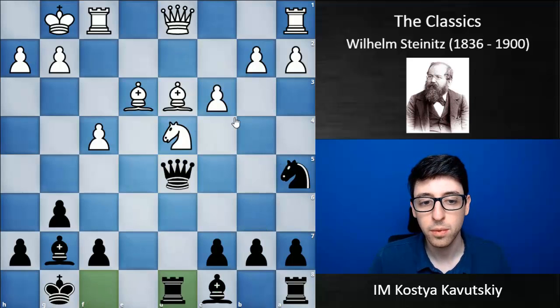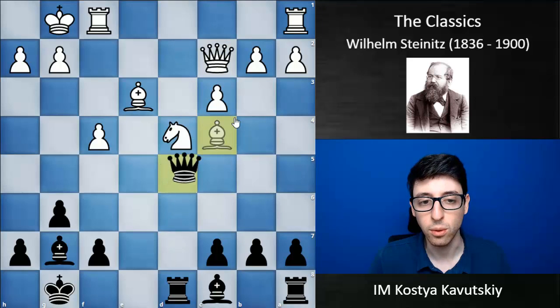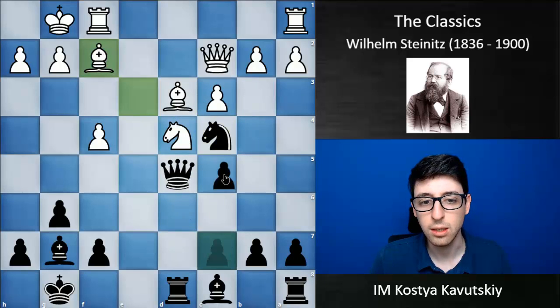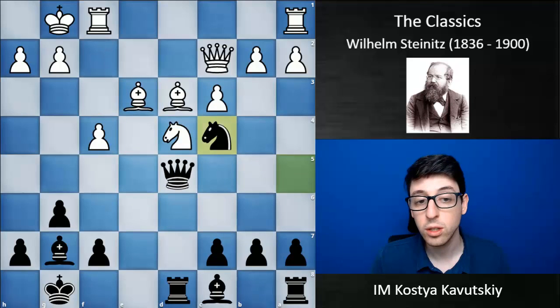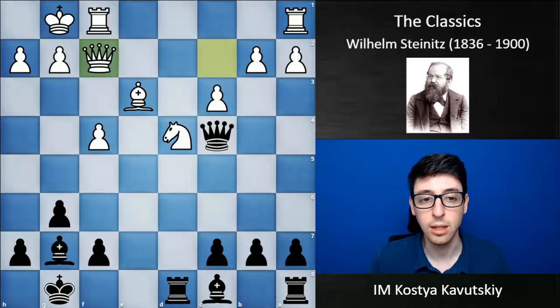The game continued: c3, Rd8 threatening c5, Qc2, Nc4, Bxc4, and Qxc4. White is kind of forced to give up the bishop here, as after Bf2, c5 would be quite awkward for white — he'd have to play Be4, Qd6, and the knight is hanging, the f4 pawn is hanging, and white's position looks pretty suspicious. So after Nc4, white gave up the light-squared bishop and black played Qxc4. Now Steinitz was able to use the advantage of the two bishops quite nicely.